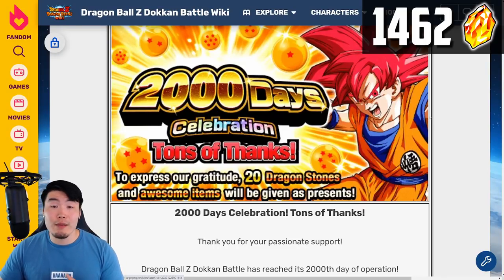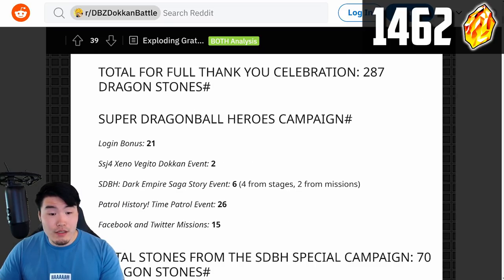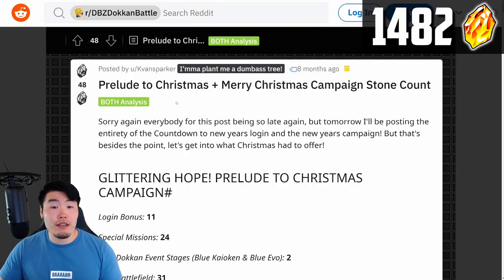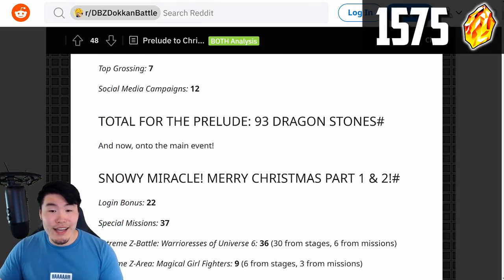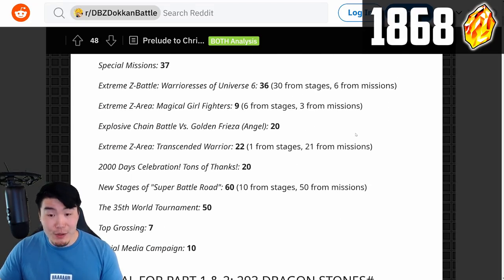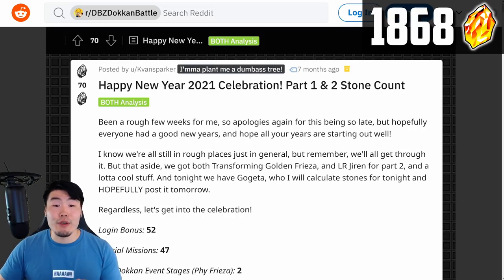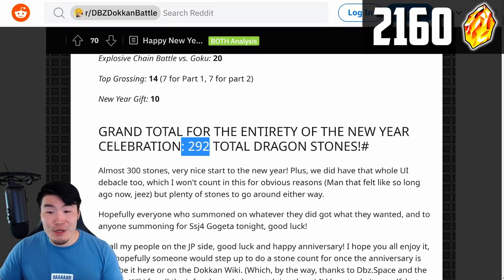And then there is the 2000 Days Celebration, which I don't believe KVansparker actually included in his count here. So I'm just going to add in the 20 stones we got for the Thank You Gift. And after that, there was the Prelude to Christmas plus Merry Christmas Campaign. We got 93 for the Prelude, and then for Christmas Parts 1 and 2, we got 293. We'll add in 93 plus 293. And then we have the Happy New Year's 2021 Celebration Parts 1 and 2, which gave 292 stones in total.